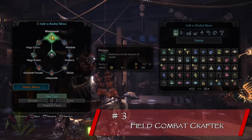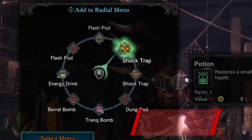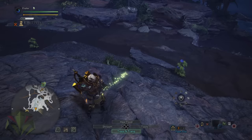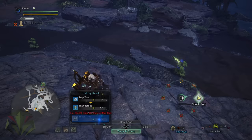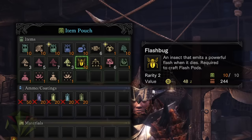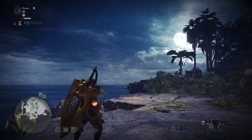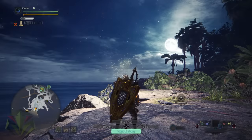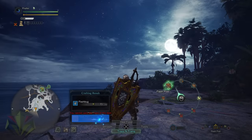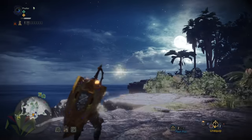The next tip is pretty simple: put crafting recipes on your action wheel, like flash pods, mega bombs, or shock traps. This will allow you to craft items on the fly as long as you have the components in your inventory. For instance, if you have 3 flash pods and 10 flash bugs in your inventory and you run out of flash pods, you can quickly craft together 3 more pods and equip them, putting your total carryable flash pods at 13 without having to restock.